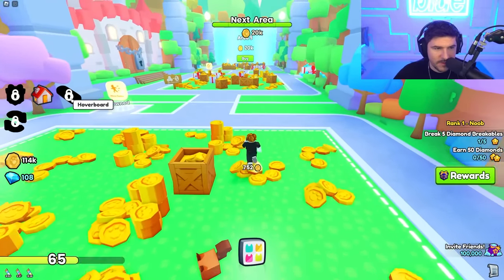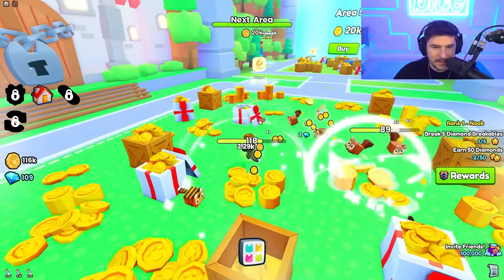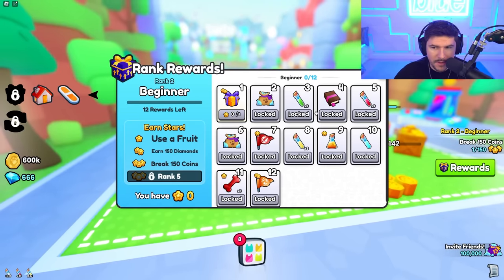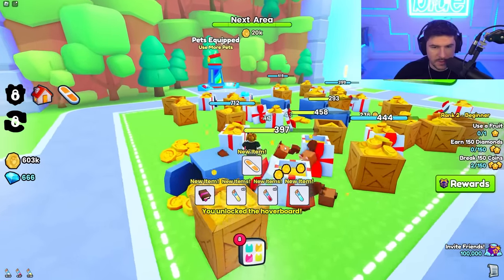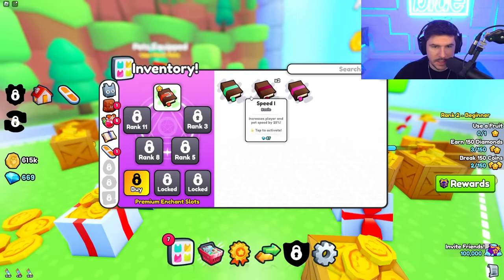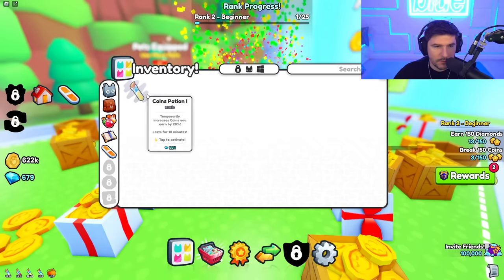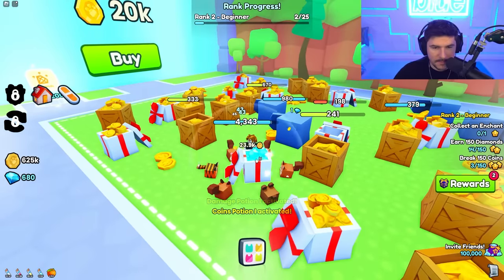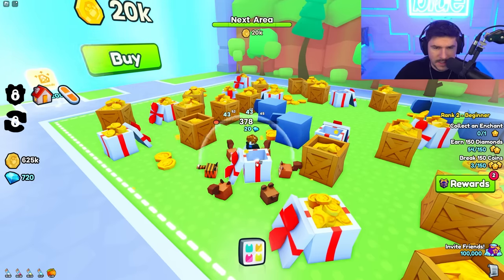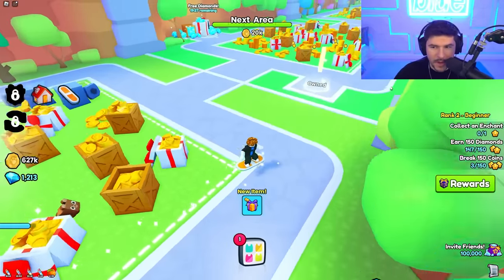I forgot how annoying it is to not have teleport — geez. We need diamond breakables and 50 diamonds again. We did it — we got our hoverboard and we ranked up! When you rank up for the first time you get so many diamonds, a hoverboard, a bunch of boosts, enchants — it's crazy what you get. Definitely start grinding ranks right away, that's the best thing you can do. There's a big diamond breakable here and now there's a break 150 coins quest.